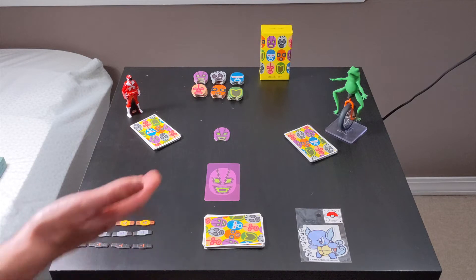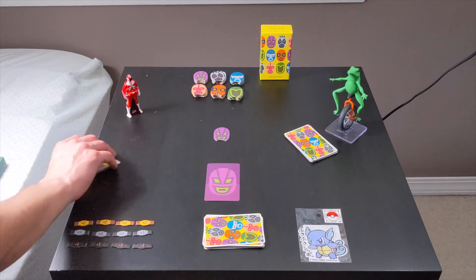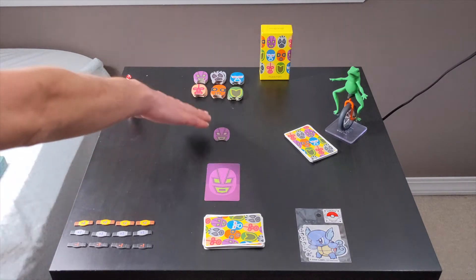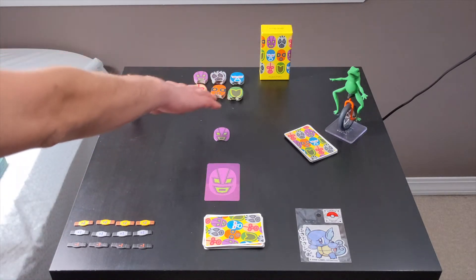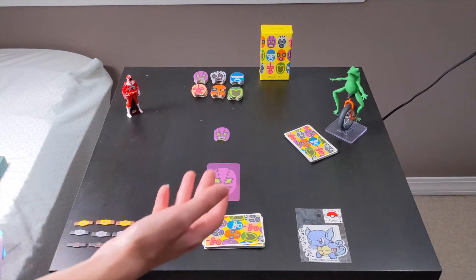After the start player has played a card, subsequent players always have the option to just pass. If you pass, you're out of the round and can't play until the next round. However, let's say Power Ranger wants to play — since purple is the only one introduced and everyone else hasn't been introduced, to introduce them you have to prove that they're stronger than purple.